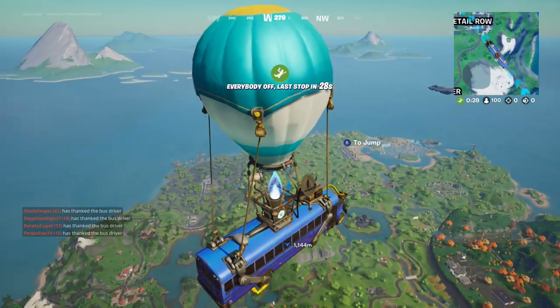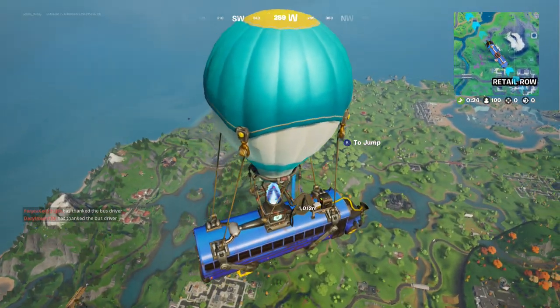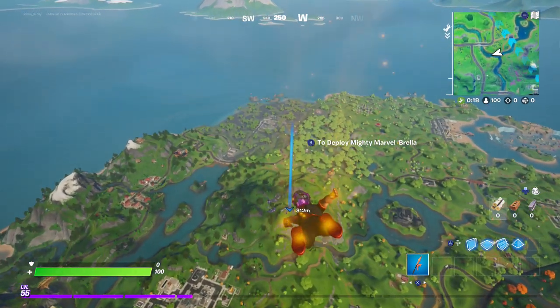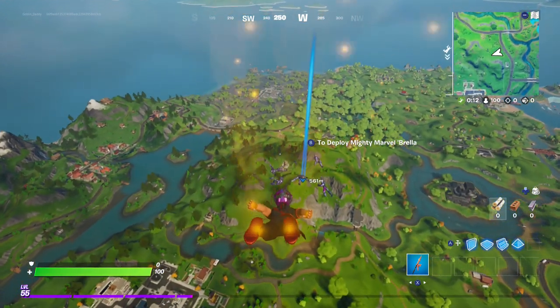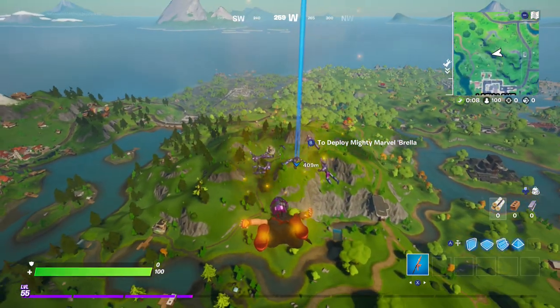Hey friends, thanks for joining us here today. Today Goblin Griff has taken control of Goblin Dad's character. He's gonna go to the Sentinel Graveyard and show you how to get the new secret Sentinel back bling. Alright Goblin Griff, you're in control of Goblin Dad.